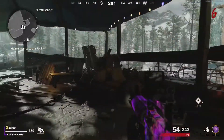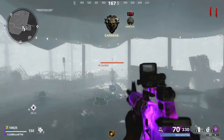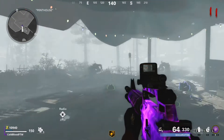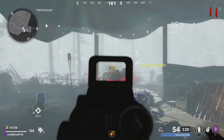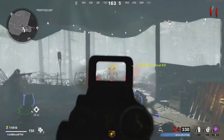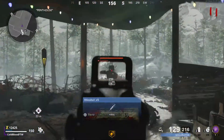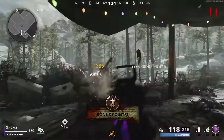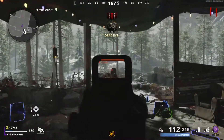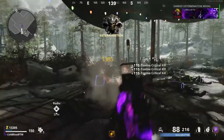Of course it also matters if you're going for gun challenges — if so, use whatever gun you want and just apply this method. After 20,000 points you're going to want to go Pack-a-Punch and get Deadshot. Try to do this as quickly as you can. All you need is Deadshot, then upgrade your weapon, and you're good here to about round 20.